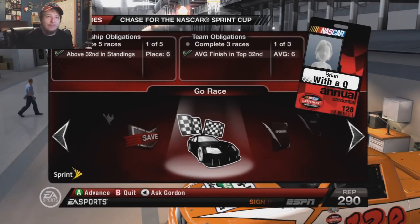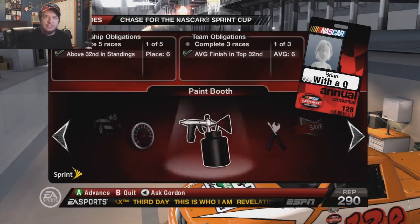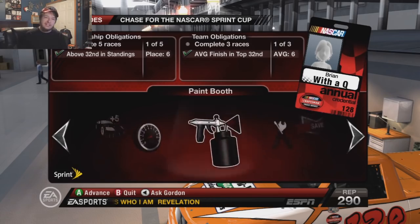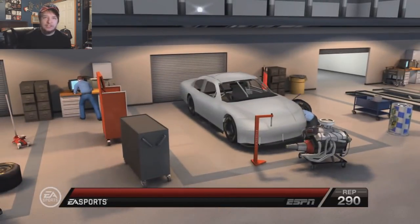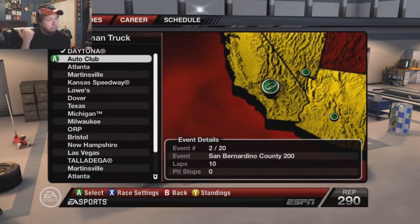We're already about 32nd in the standings for sponsors and our average finish is sixth. Two more races and we'll get the team obligation thing and we'll get a lot of performance points. Next one on the schedule is Auto Club — we'll head straight into that and just try not to do terrible.